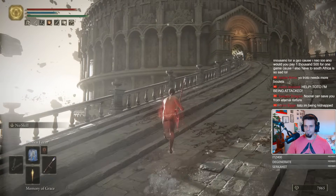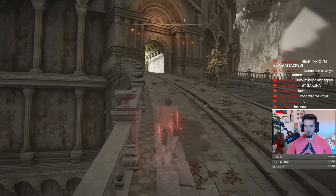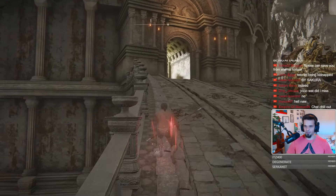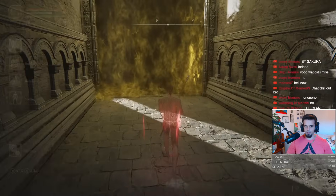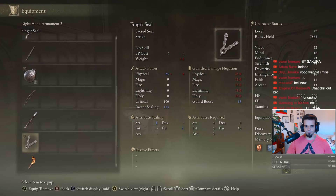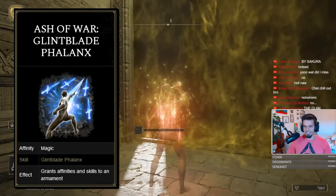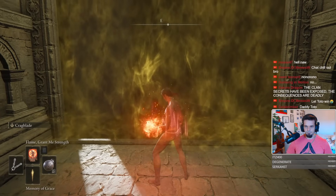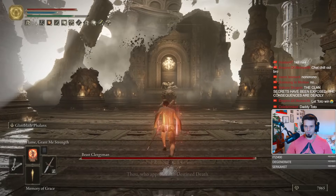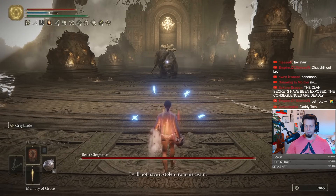Alright, Maliketh time. This guy took me a whole while to nail down — metaphorically speaking. That's because while the strategy isn't difficult per se, the spacing and timing required to pull it off is. Staggering him during the first and second phase is key here. That is precisely where Rogier's Rapier comes into play — its Ash of War, Glintblade Phalanx, does insane posture damage that will greatly assist us in accomplishing our goals. We fail or we win, there's no other way. Bad RNG.